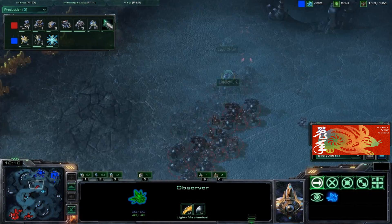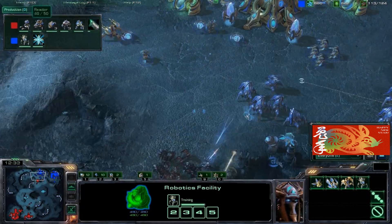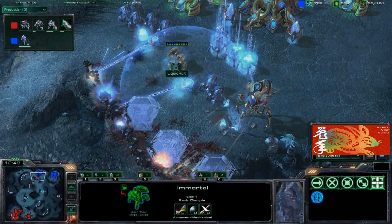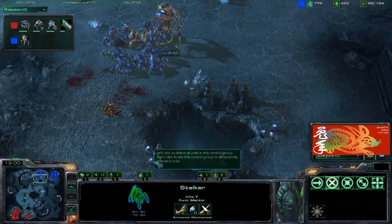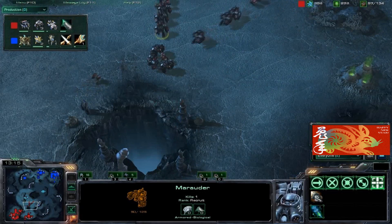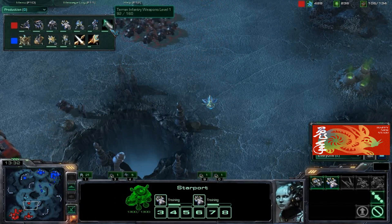Hux needs to be careful — if the Terran player sees that blur and scans, he'll take out the Observer. There's a major engagement: the Marines and Marauders focus down the first Immortal and take it out, but a second Immortal is on the field doing a lot of damage to the Marauders. The Colossus arrives just in time to kill off all the Marines, and Hux is getting his level one weapons upgrade and thermal lance. The Terran player is already more than halfway through his level one weapons upgrade.